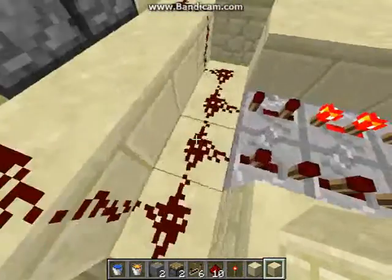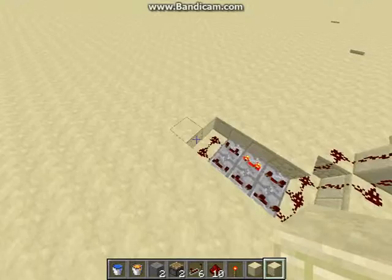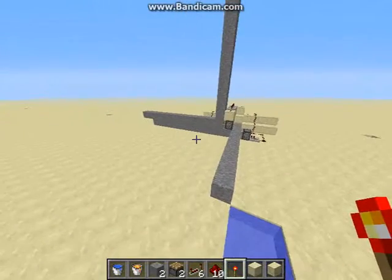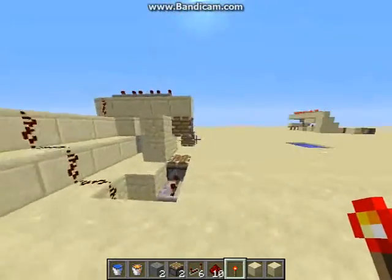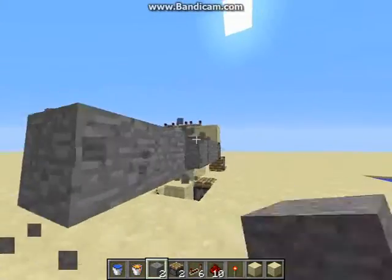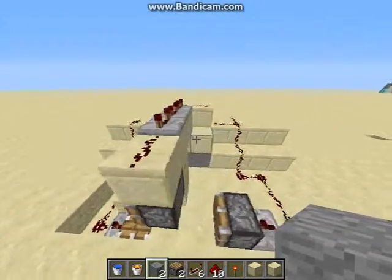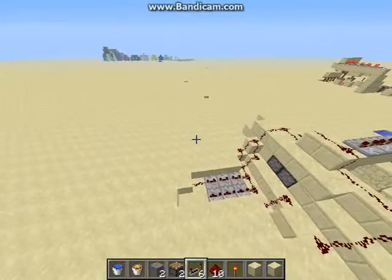So I'll just show you how this one works. This is how you create a clock thing. So it's completely off — I'll show you with nothing sticking out of it. As you probably know, a piston can only push things up to 12 blocks at a time. So this piston will be able to push around that many — that's not 12, but whatever. And then they wouldn't do anything if it was like 13 or 14 or 15. So yeah, this is how this thing works.